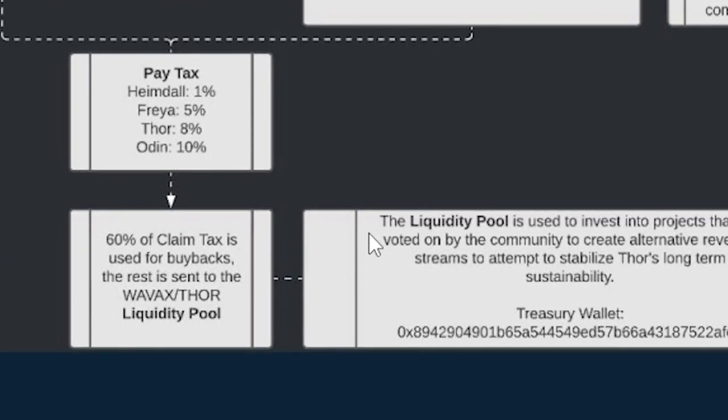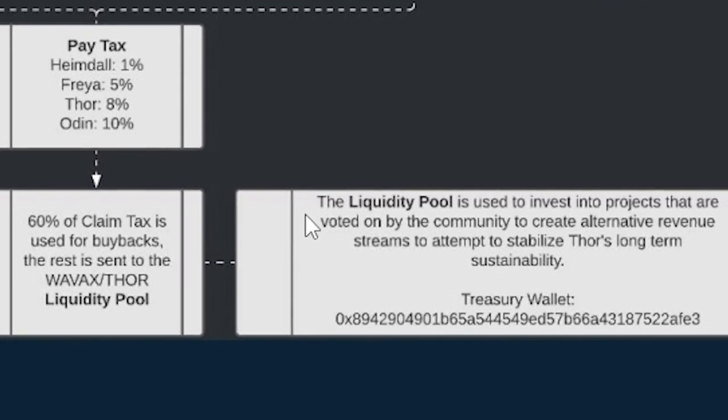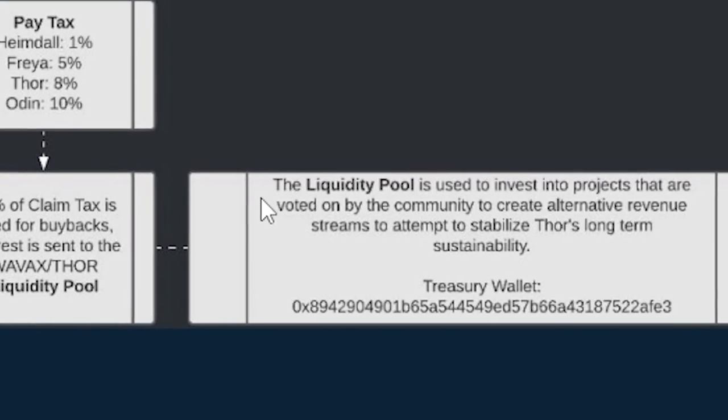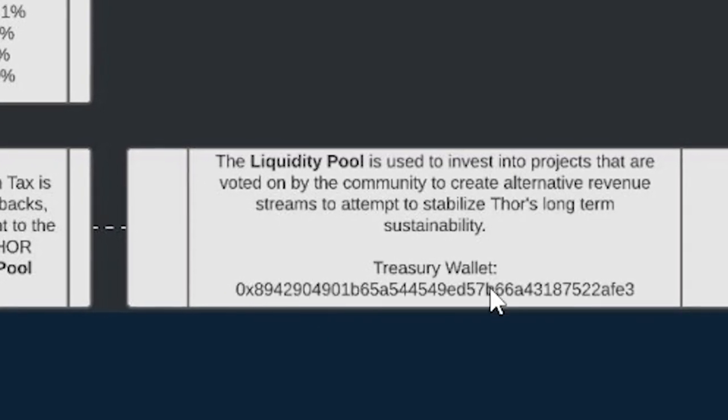The liquidity pool is used to invest into projects voted on by the community, to create alternative revenue streams and attempt to stabilize Thor's long-term sustainability. You can see their treasury wallet right here.